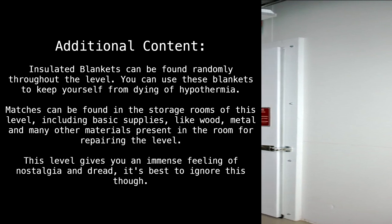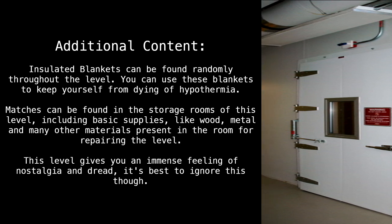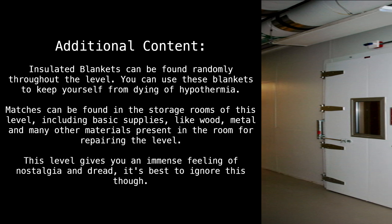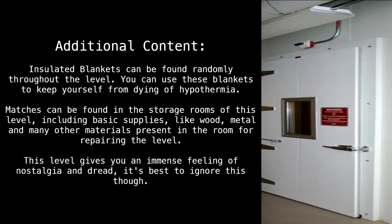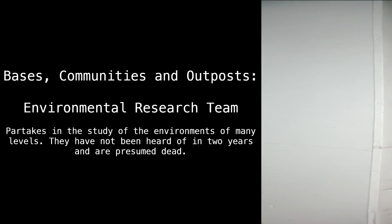Insulated blankets can be found randomly throughout the level and can be used to keep yourself from dying of hypothermia. Matches can be found in the storage rooms of this level, along with basic supplies like wood, metal, and many other materials for repairing the level. This level gives you an immense feeling of nostalgia and dread — it's best to ignore this, though.